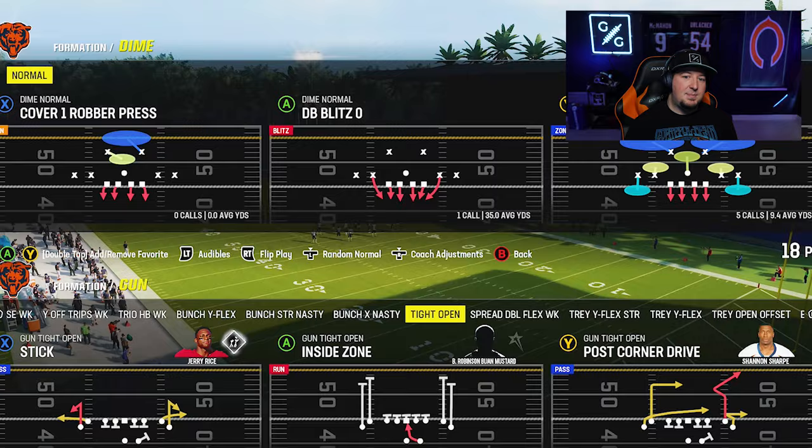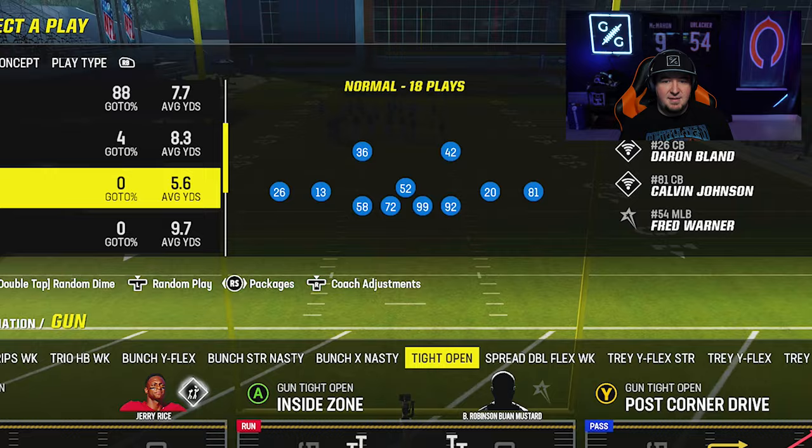We are going to run this with auto flip off. The way that this defense works is we are going to run it flipped, so you definitely want to make sure that you run this flipped. A lot of players think this is symmetrical because it's got four linemen, one linebacker, two slots, two outside corners, and two safeties. But the position that the linemen stand in differs when you flip the formation, so you want to make sure you guys are running this formation flipped.